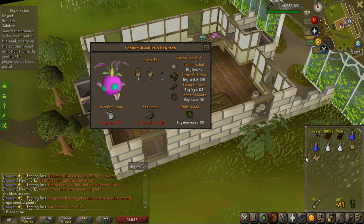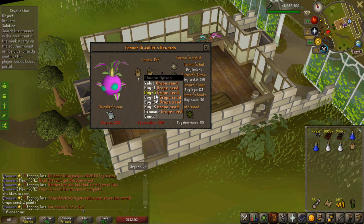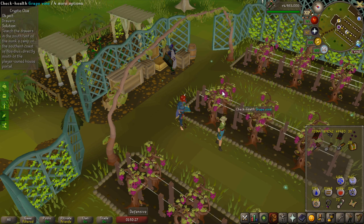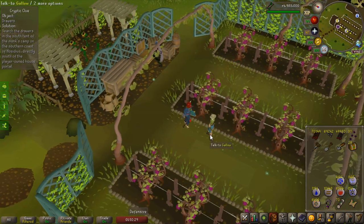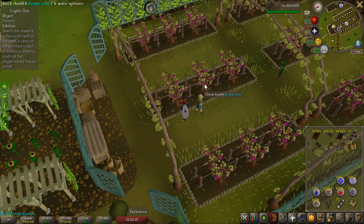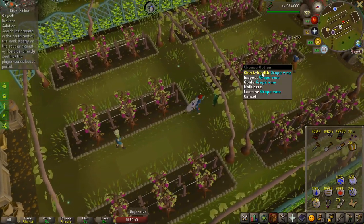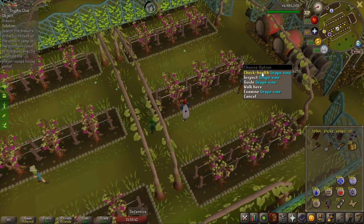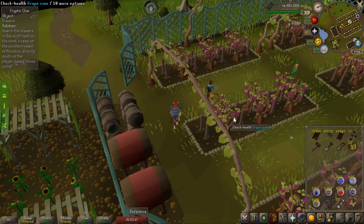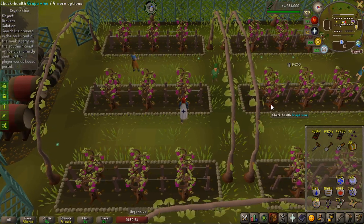Meanwhile I do all these clue scrolls, I'm going to buy these grape seeds. I have almost 200 points so I'm going to start off by buying 50 of them. You can plant 12 grapes and each seed gives 6,000 experience. I think one run of them should be roughly 150 grapes, and one grape — with 10 times experience — gives 2,000 cooking experience. So if I get 1,000 grapes, that will be 2,000,000 cooking experience that I can very quickly get.